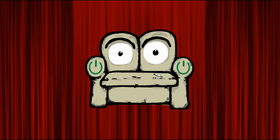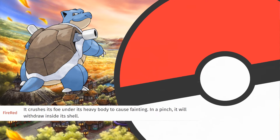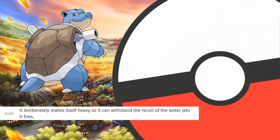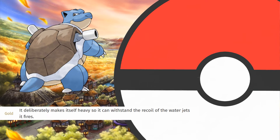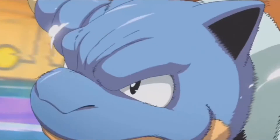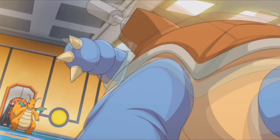But that, of course, was only the beginning. Let's go to the next one, which would be... Blastoise. It crushes its foe under its heavy body to cause fainting. In a pinch, it will withdraw inside its shell. It deliberately makes itself heavy so it can withstand the recoil of the water jets it fires. Combined with this look, this dude surely has to be the size of a small car or something. Nope. It actually is as tall as Haunter. This is so backwards — Haunter should be smaller than this and Blastoise way bigger. I'm taller and heavier than this freaking tank of a turtle.